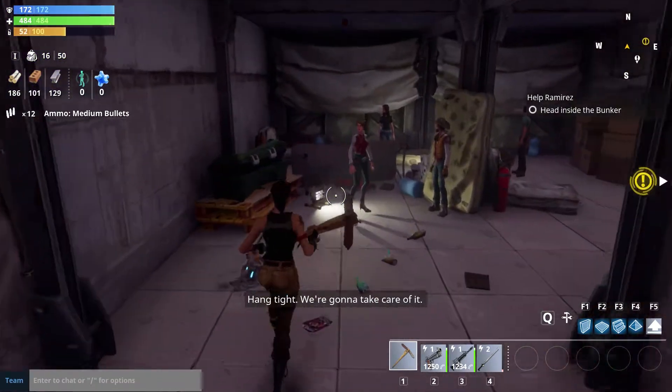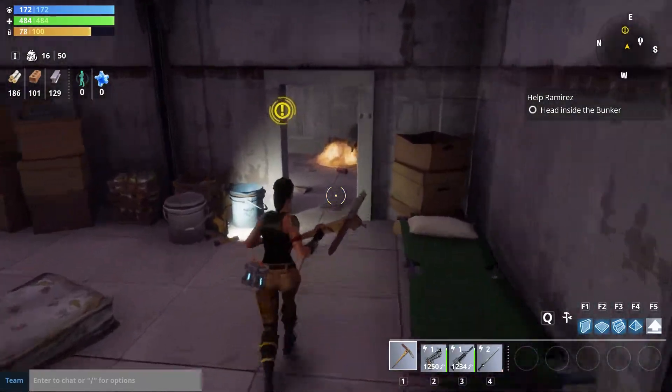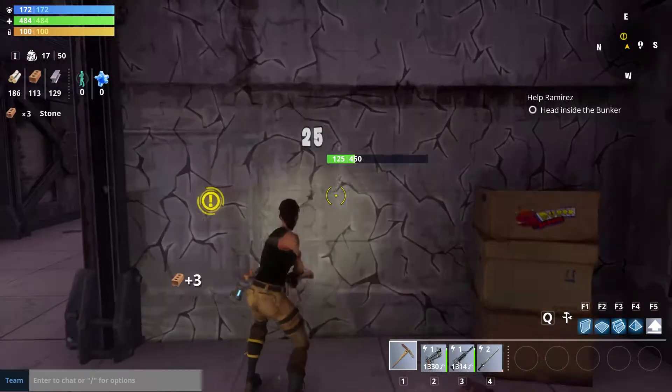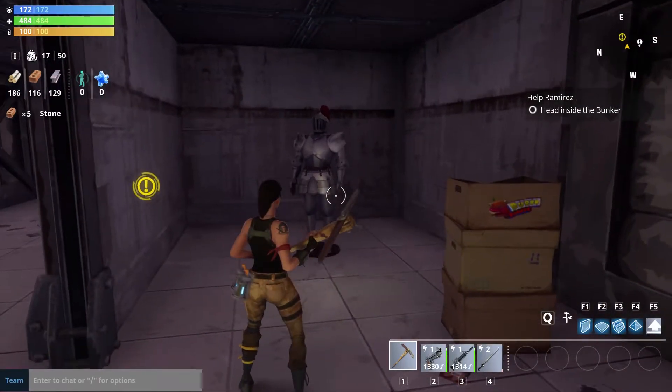The very last secret is a bit more bizarre. When you go into the shelter, break the wall immediately behind a treasure chest in the hallways — it's really easy to spot. After you break the wall, you'll find a suit of armor that sprouts plants when it's hit.